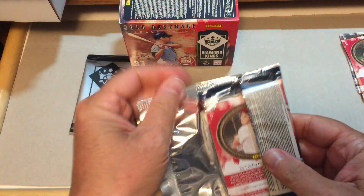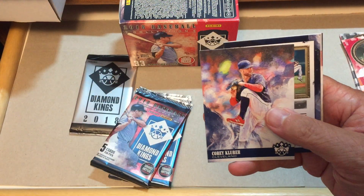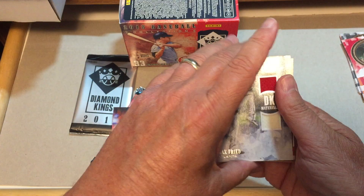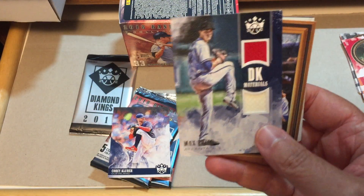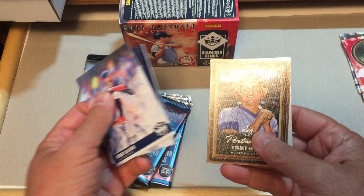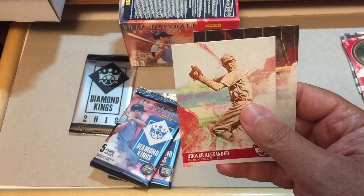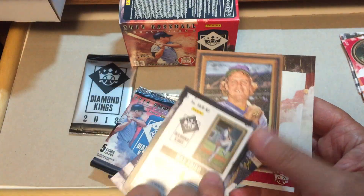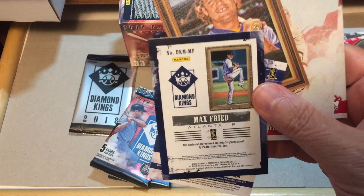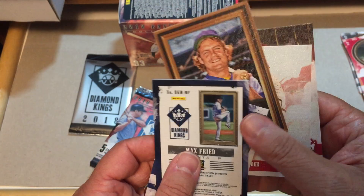We got one open. Stan Musial is on the back. Corey Kluber. We got a hit! It's Max Fried and it is a Diamond Kings Material card — Dual Relic. George Brett Portraits. Grover Cleveland Alexander. And Stan Musial — let's look at the back of that. It's not numbered. This enclosed player-used material is guaranteed by Panini. So it's not game used necessarily, it's player used.